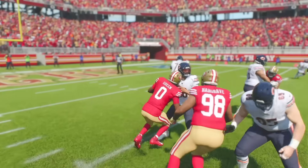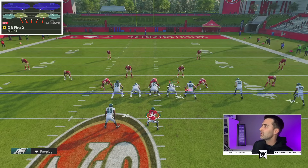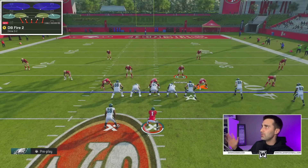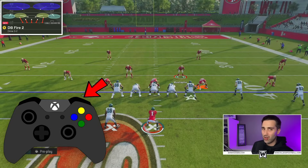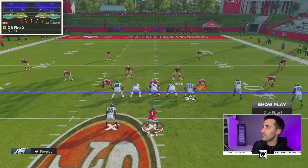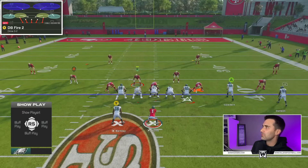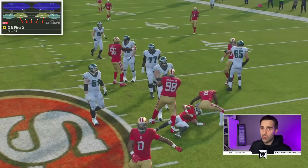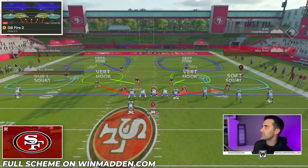The next play is one of the best blitzes every single year in Madden — this is DB Fire Two. It is still really good year after year, and it's no different this year. DB Fire Two should look almost identical to Overload Three Seam because we have baseline on and none of these plays move the safeties. To set up this blitz, all we're going to do is QB contain — that's RB+RB on Xbox, R1+R1 on PlayStation. You can user either of the two middle players. If they send out five people, we should get somebody coming in free off one of the edges for a sack.